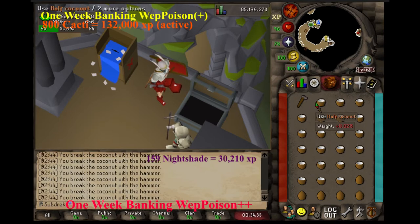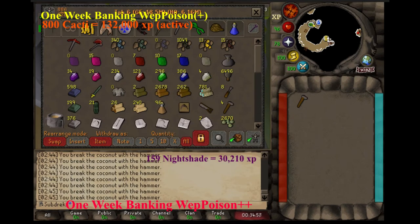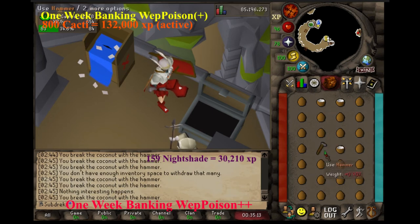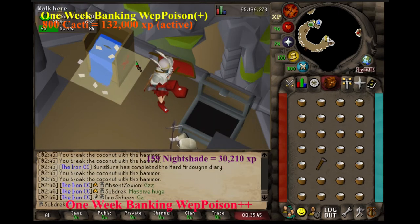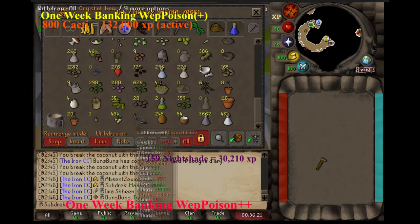I'll continue talking about weapon poison+. Red spider eggs are going to your super restore, so that is going to be your limiting reagent in weapon poison+, and the limiting reagent for weapon poison++ is going to be your belladonna. However, the belladonna especially is quite AFK. You'll see there I have quite a funny method for cracking coconuts.